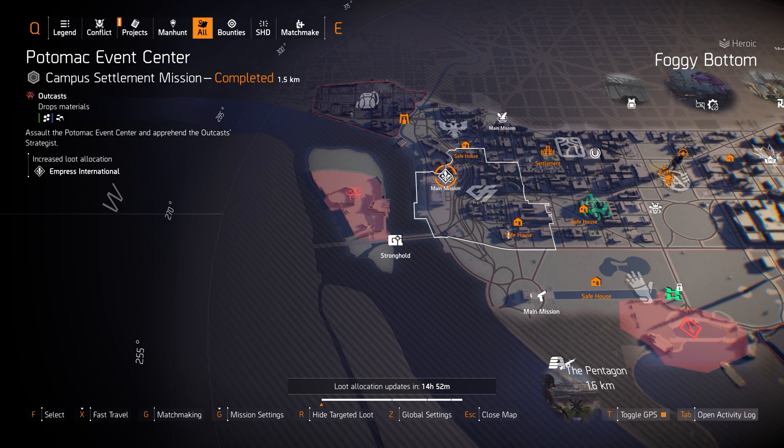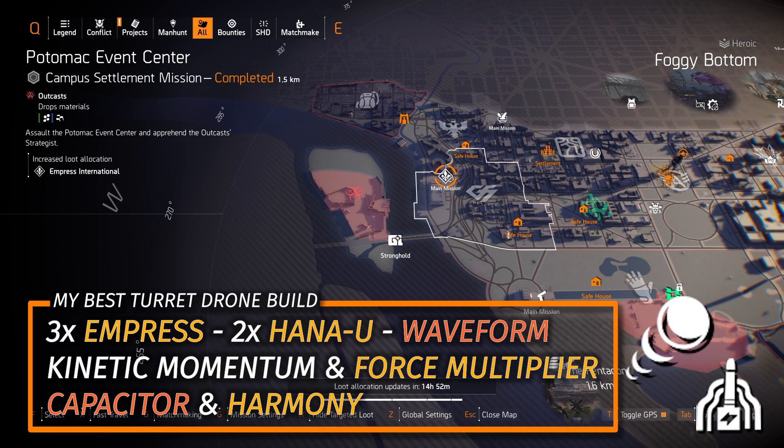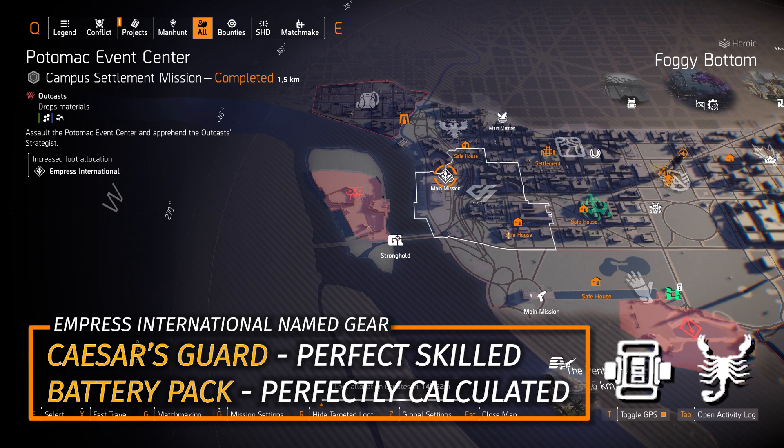We got Empress over at Potomac Event Center. My turret and drone build is 3-piece Empress, 2-piece Hanayu, the Waveform holster, Kinetic Momentum on the chest piece, and the Force Multiplier backpack. I always run that with the Capacitor as my primary, the Harmony as my secondary, and then whatever pistol you want — I usually use the TDI Card Custom Pistol or the one with Perfect Spike from the Technician.